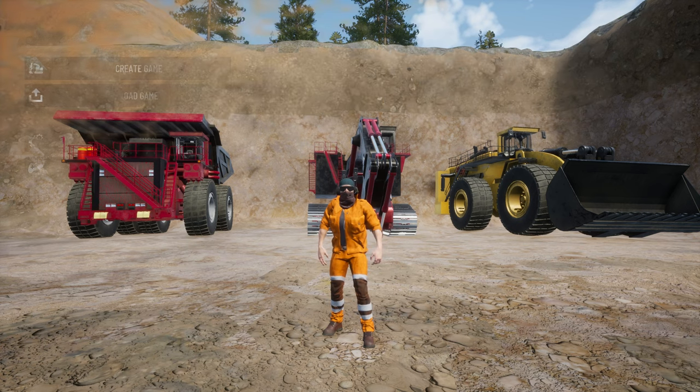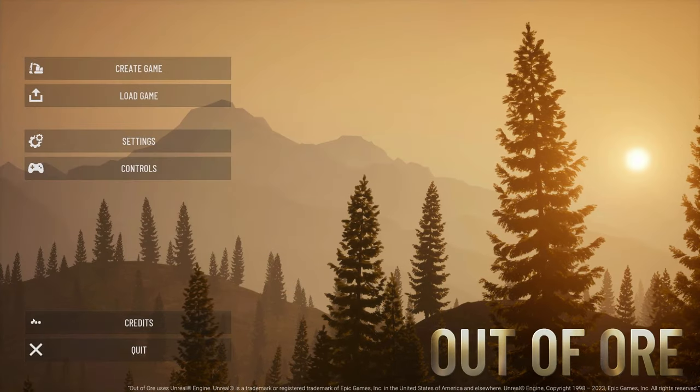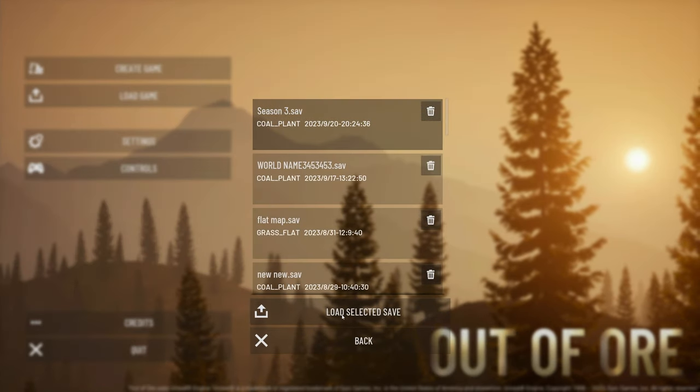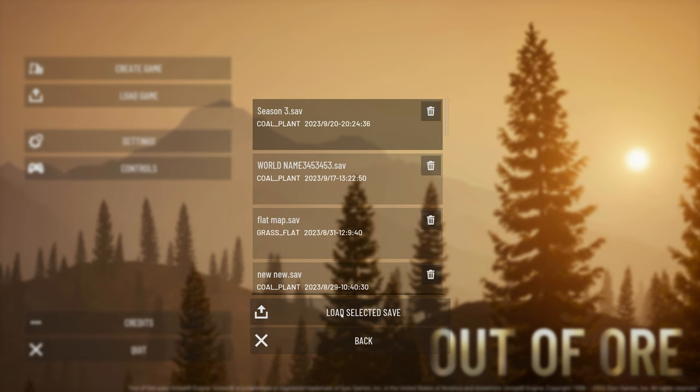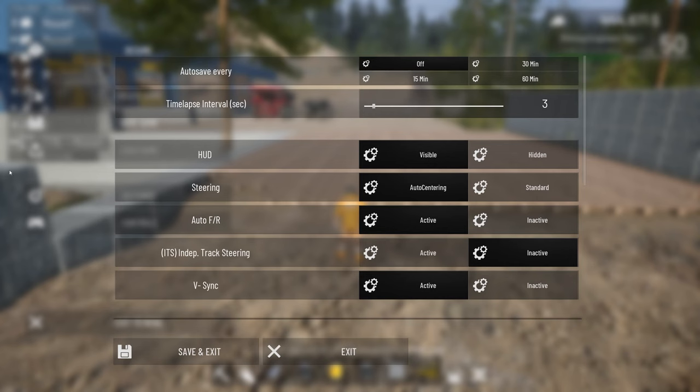Here we have the old UI, which is the current wide build of the patch. You can see there are no real background markers — it's pretty transparent, you can see through everything. The opacity is pretty low, and when you click on something and go into the game, you can see the bleed-through on everything, so there's just too much stuff going on.